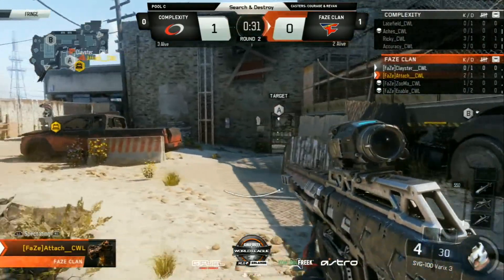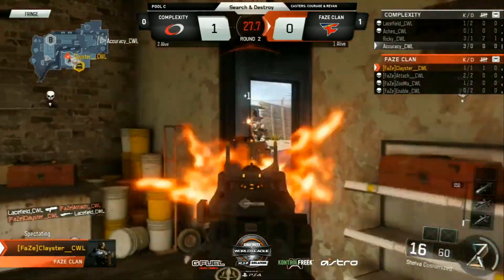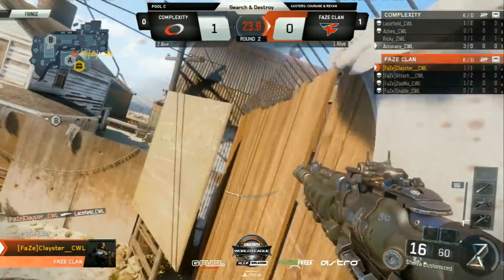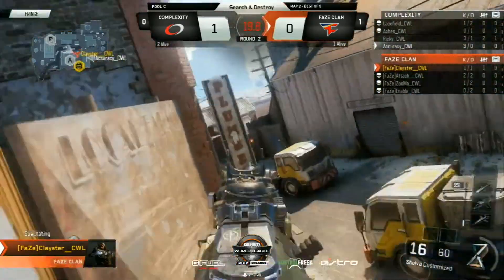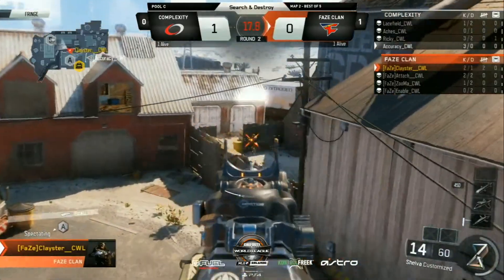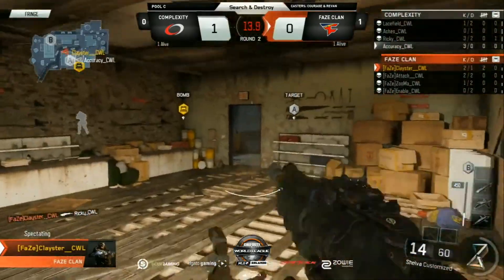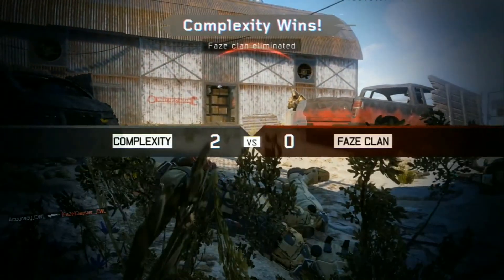Look at your mini-map now — FaZe has nothing to work with. Attach now dead, Clayster one versus three, making it one on two. Still using that Chiba which worked out so well in the hardpoint, but with so little time the defense obviously knows he's still alive. It's going to be a 1v1 — Clayster versus Accuracy — and Accuracy is coming closer to the bomb site. Clayster can't get it done. Complexity winning the second round.